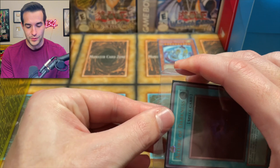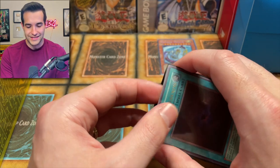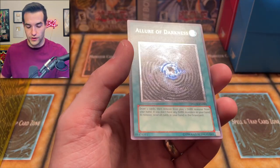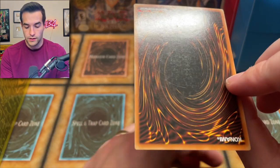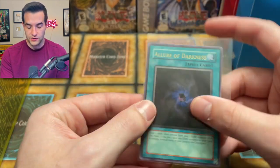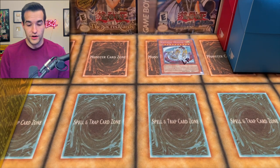Last card: Allure of Darkness ultimate rare! This really was like a Dark Armed Dragon 2008-2009 kind of deck — or just like cards from that era. Really really cool — Allure of Darkness ultimate rare. Beautiful, love to see it. The back's not great but honestly still pretty nice condition — no bends or anything. Turned out to be a pretty epic collection at the end.